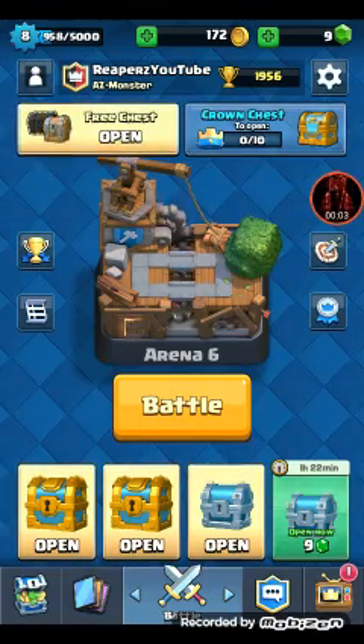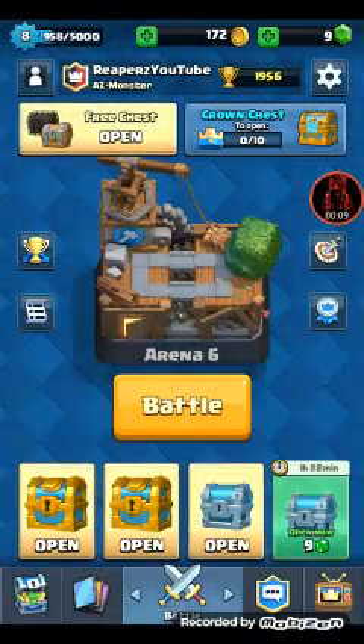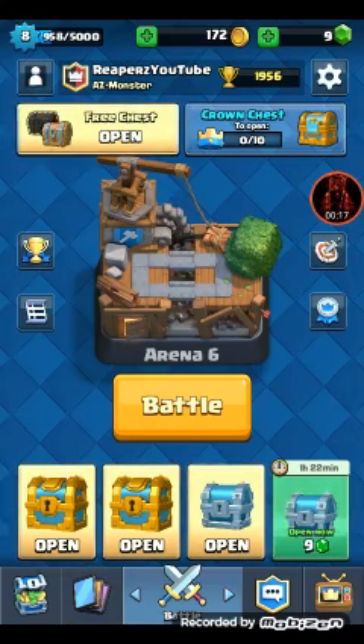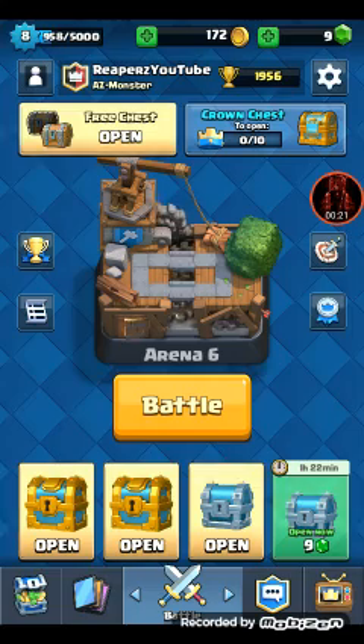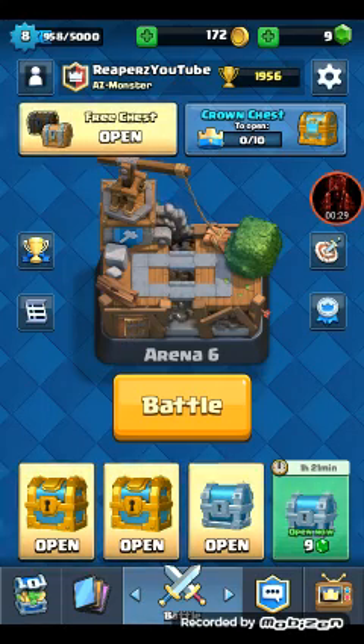Hello everybody and welcome to another Clash Royale video. We are near Arena 7. You can see the one on the far right is an Arena 6 chest, the middle is the gold chest, and the middle silver chest is from Arena 7. The other silver chest on the right corner is an Arena 6 silver chest. We're gonna see what the big difference is.